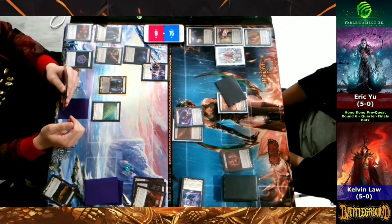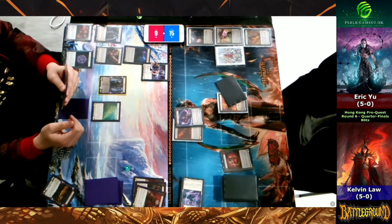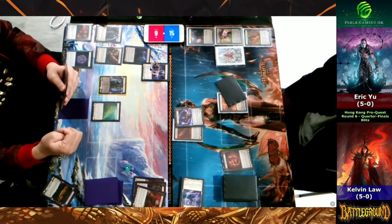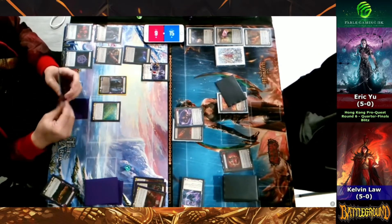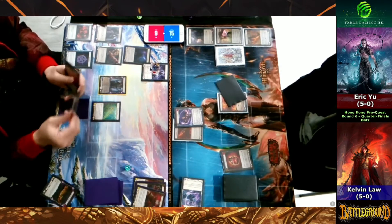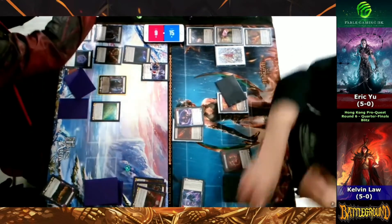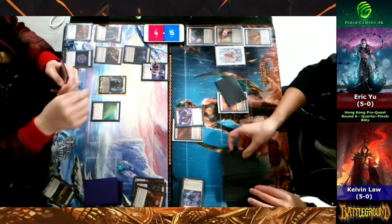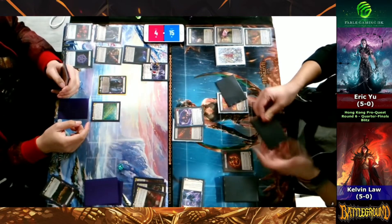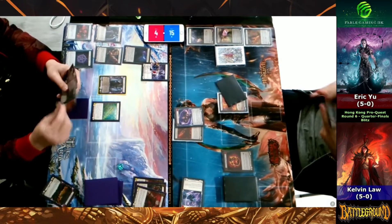Eric is deciding what to do here. If he has a blue he's probably going to pitch it to block a little bit, giving Kelvin an opt. Opt five is just going to be death here — especially if he drops down to four, there's basically no way he could conceivably come back. Opt five allows Kelvin to sculpt a hand and know what's on top of his deck, and at four life with Storm Strider still available, he's going to drop down to four. Opt five is going to be the end of the game for Eric; Kelvin is still sitting at 15 life.